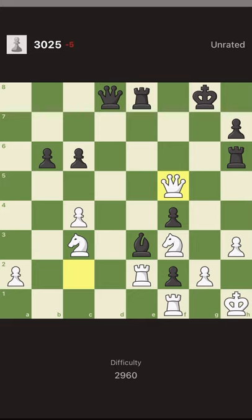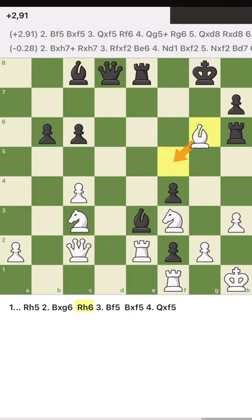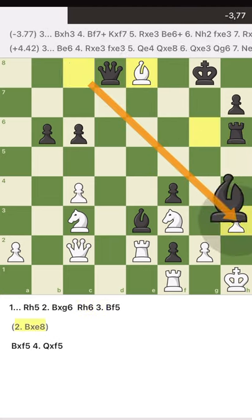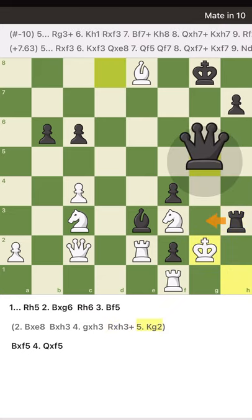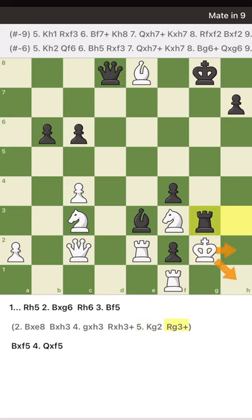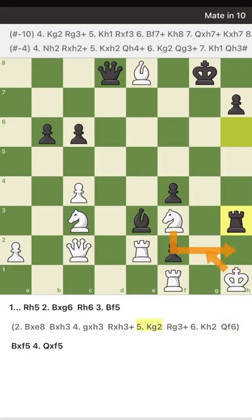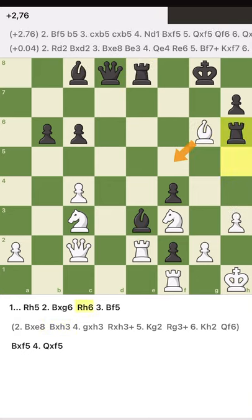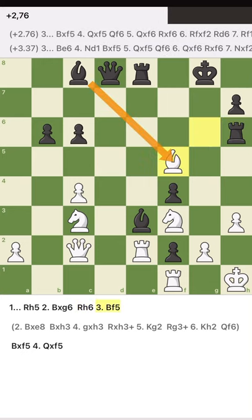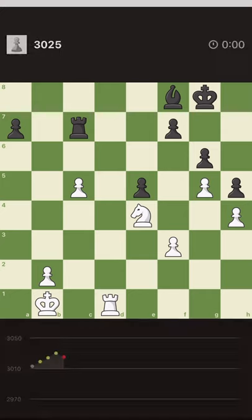Oh, I was up a piece — I forgot! I could have offered an exchange of bishops. The problem was what I saw: if I took this, he takes that, and then it's very dangerous to take here because after I take I cannot go there — it's mate with the rook first and then the queen joins. I thought I had too many pieces and could stop it, but apparently I wasn't able. I forgot I was already up a piece. Let's offer exchange and exchange the attacker. It was very easy at the end — we missed it.